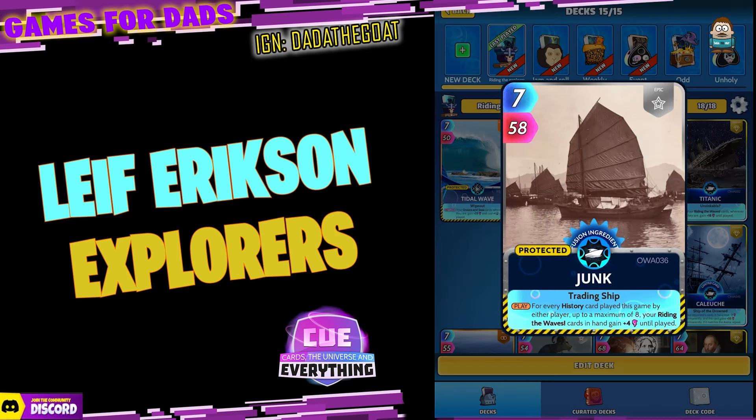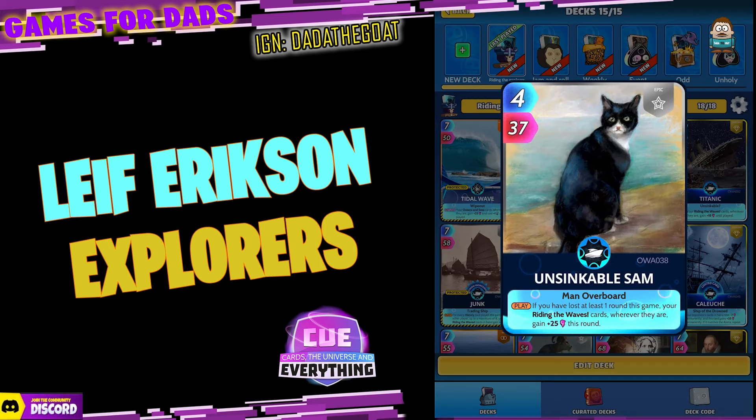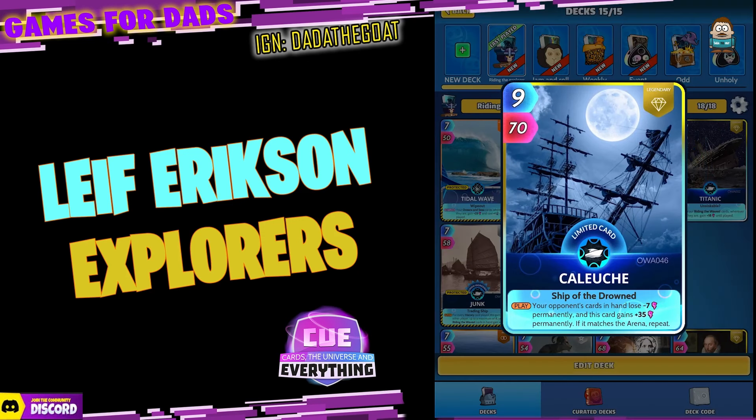Junk — quite like this one as well, epic fusion. Seven for 58: on the play, for every history card played this game by either player, up to a maximum of eight, your Riding the Waves cards in hand gain plus four until played. Bedden: four for 47, on the draw your Riding the Waves cards in hand gain plus 25 this round. Sinkable Sam: four for 37, on the play if you've lost at least one round this game, your Riding the Waves cards wherever they are gain plus 25 power this round.